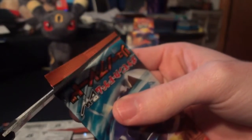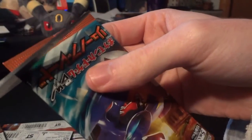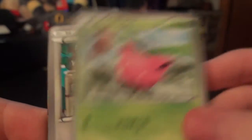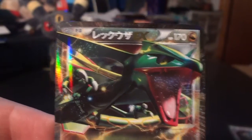Any EXs, holos, or full arts that I've pulled will be duplicates and will be available for sailor trade in case anyone needs them. But if I pull a shiny — which is unlikely but possible — I'm keeping it. Next pack: Manectric, Vigoroth, Electrike, Sawk, and a Jumpluff. Then: Walrein — I actually really like this card, it's really cool — Hoppip, Slakoth, Roggenrola, and nice, a Rayquaza EX! Four packs in and already pulling an EX, probably the coolest one out of the set — so that's awesome.